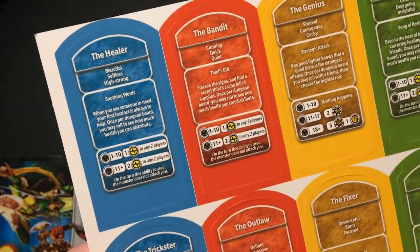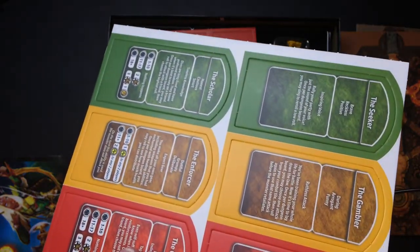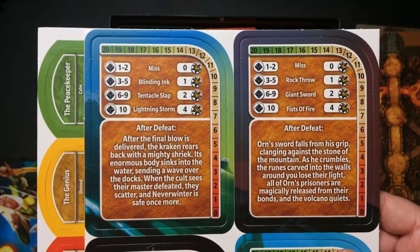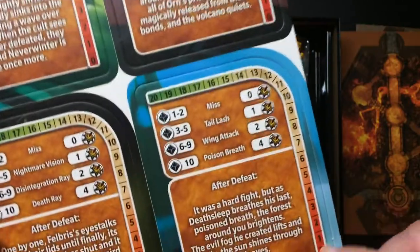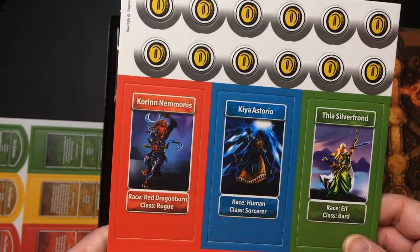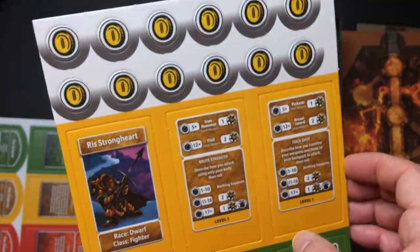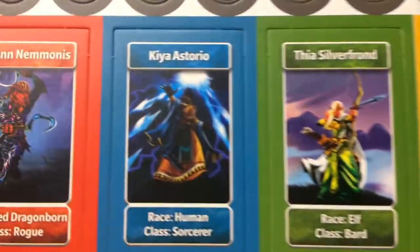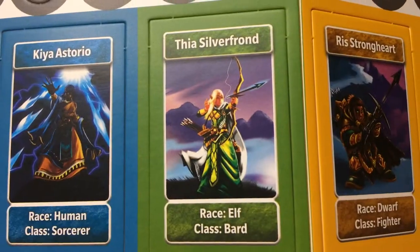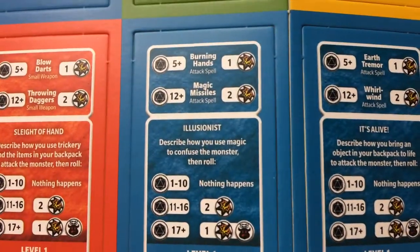And you have the Healer and the Bandit. Those are character classes. There's a reference card with a tracker on here. Here are your classes: a Rogue, Sorcerer, a Bard, and a Fighter. That's all the classes. Again, nice art. I think it serves the purpose for the theme. Everything is pretty easy to read, which is also nice.